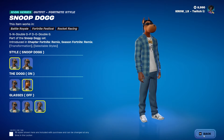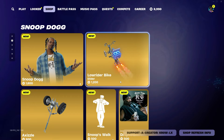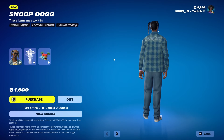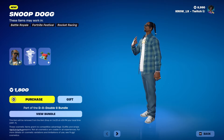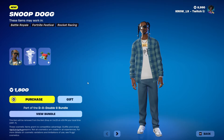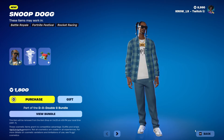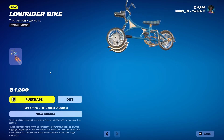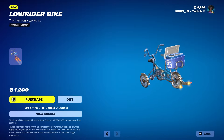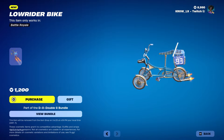The skin itself is not bad. In terms of price, 1800 V-Bucks is solid — it is a collab item so I understand why it's a bit more expensive. They honestly could have made it 2000 V-Bucks and been justified. Next we got the Low Rider Bike glider with '93' on the side.